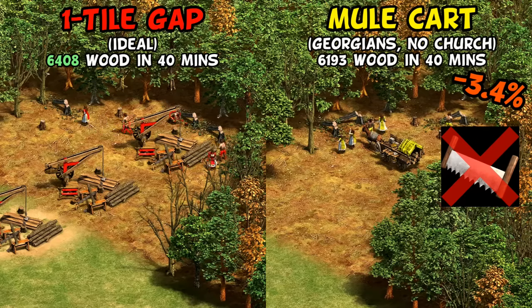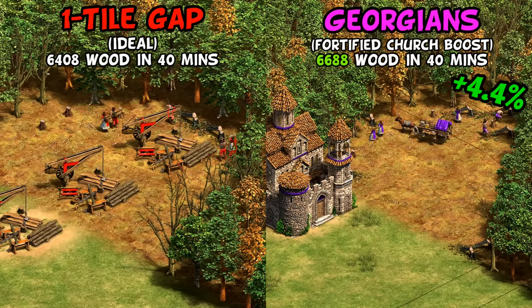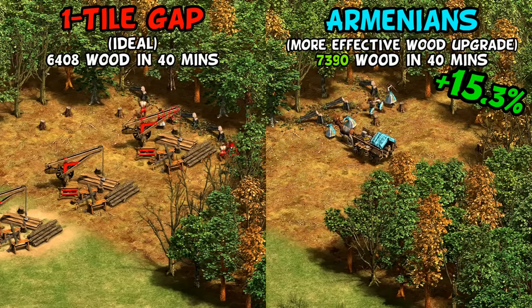Adding in the fortified church for Georgians boosts them up by another 8%, and even with its upfront costs and build time, it's enough to give Georgians better lumberjacks than even a perfectly optimal lumber camp setup with all upgrades. By far the winner though is Armenians, collecting 15% more wood than a generic civilization and about 11% more than Celts. If there was any doubt about Armenians having the best lumberjacks in the late game, that's put to rest.